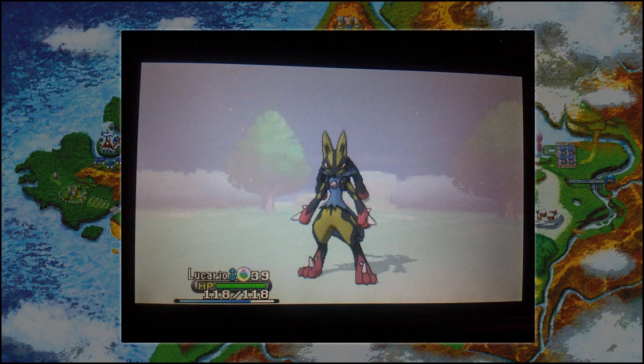We also have a Shiny Mega Lucario that's been revealed. Obviously it's not actually a Generation 6 Pokémon, but it does look pretty cool. You can see the head and body are now a golden colour, with the hands and feet being red, and the main body being a purpley blue colour, which looks pretty cool.